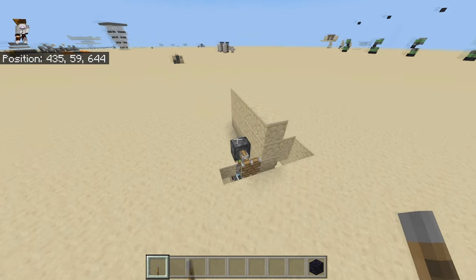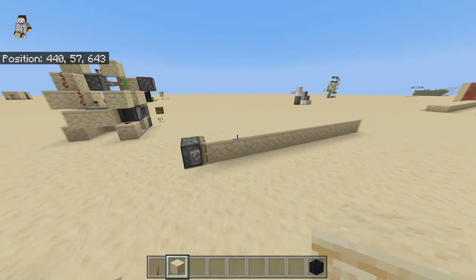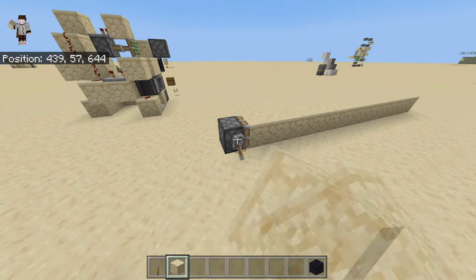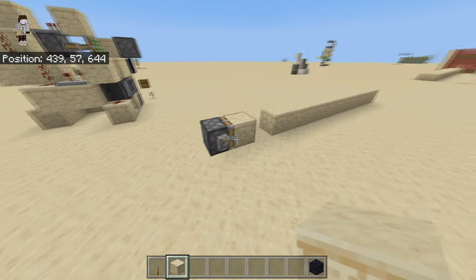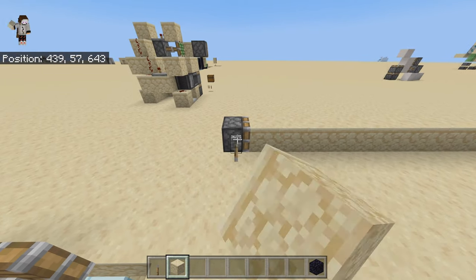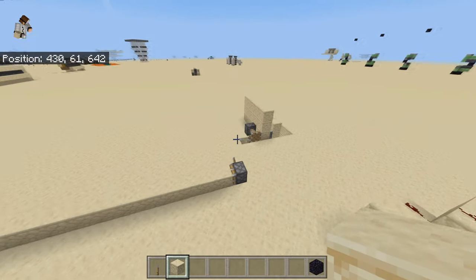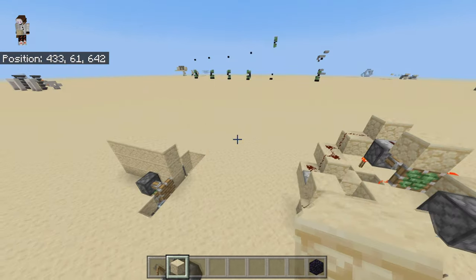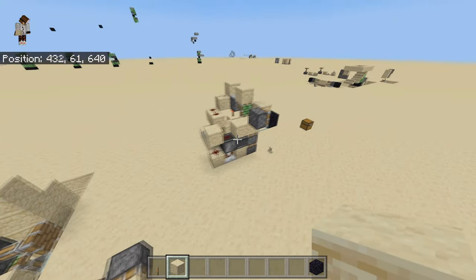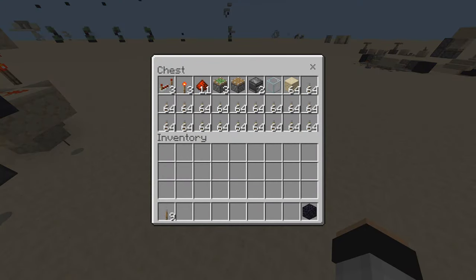The reason why it works here without obsidian is because of the piston push limit — it's 12. You can see these 11 blocks; I can push it perfectly fine. If I place another block, that makes 12 blocks and it doesn't work anymore. There are a whole ton of blocks in front of this one, so that's why it works without any obsidian.